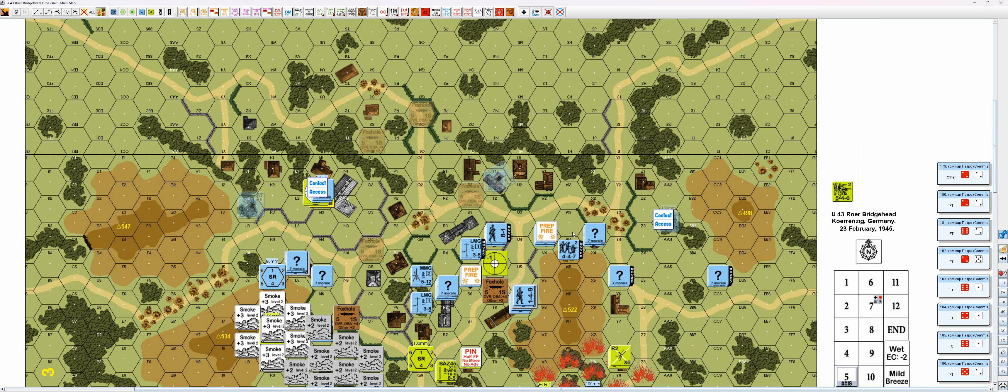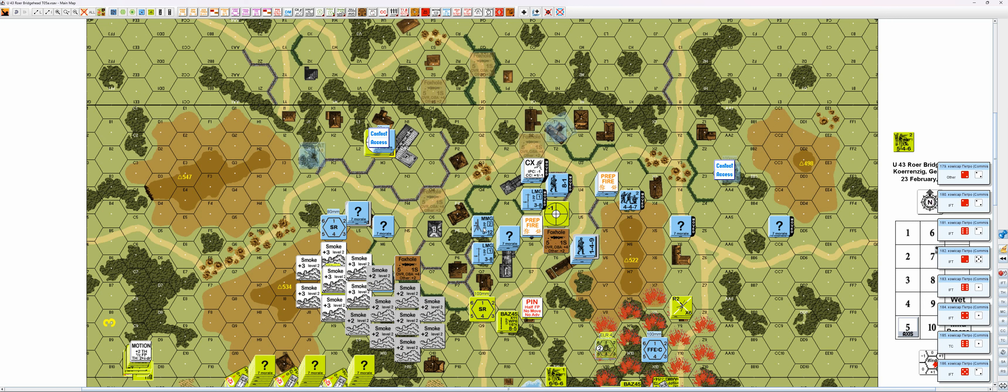And I think that will be all for the Germans actually. Is this guy going somewhere? He might actually be. This guy will double time — one, two, three, four, five, six. And this guy is also moving, he's assault moving to there for three. And that's it for the German moves.